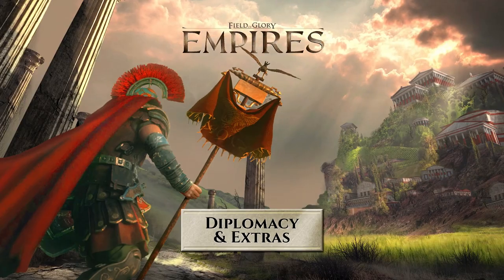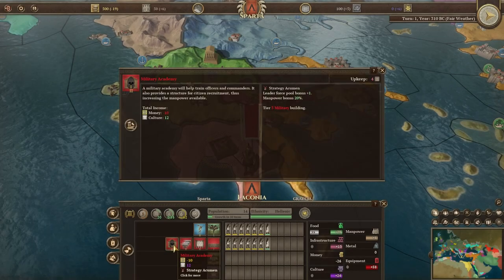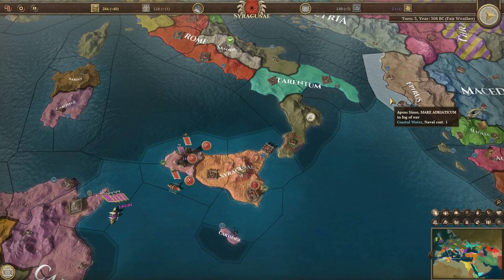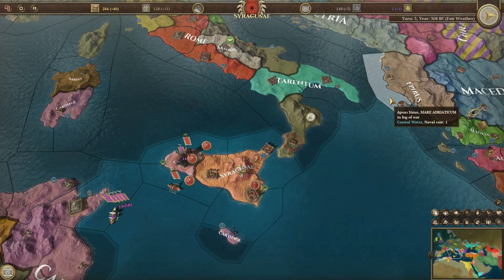A lot of flavour and character is added to Field of Glory Empires through various game mechanics as well as national modifiers, nation-specific buildings, and national units. Welcome to this tutorial that talks briefly about Diplomacy and some of the extras found in Field of Glory Empires.